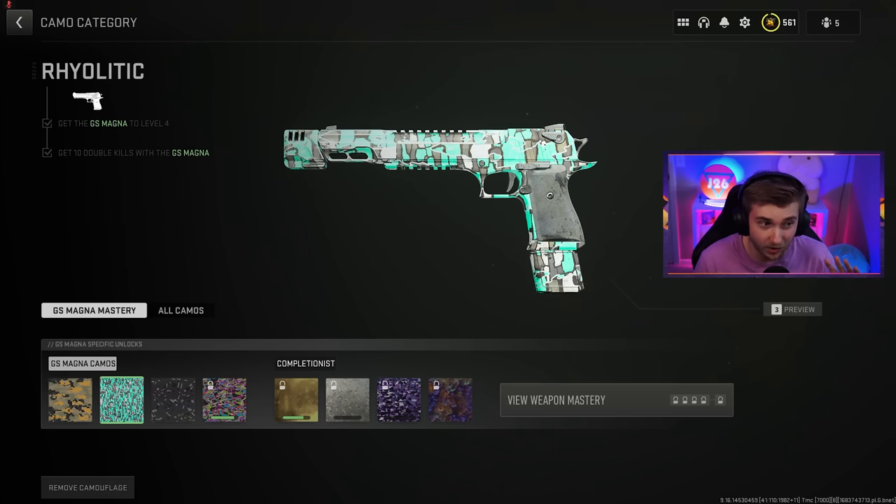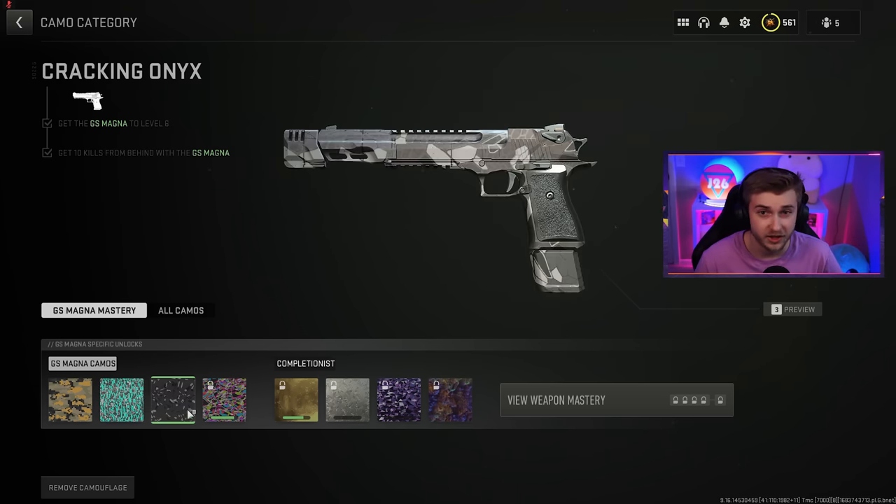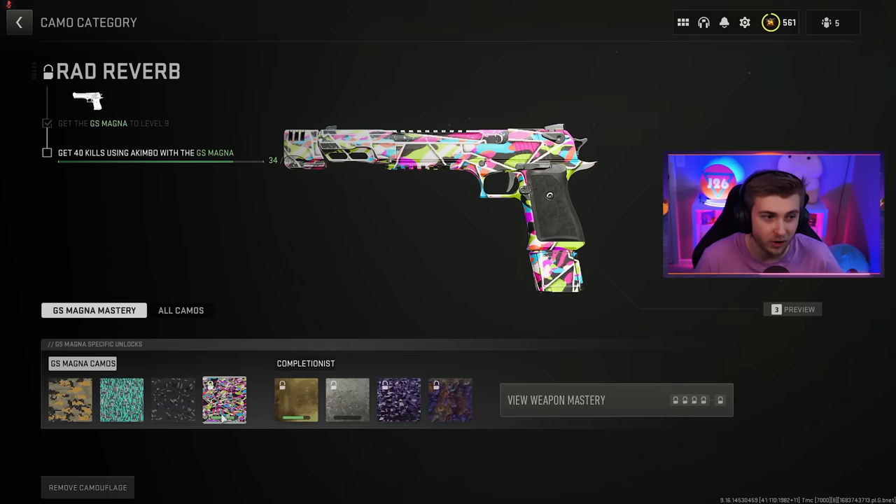Then we have the Wild Pick — I'm definitely pronouncing that wrong — but this is a pretty decent looking camo, and you can get it by getting 10 double kills. Then we have the Cracking Onyx, kind of middle of the pack, and you get it for 10 kills from behind. The best one out of all these is the Rad Reverb — it's like one of those cool vintage looking camos, and you get it by getting 40 kills while akimbo.